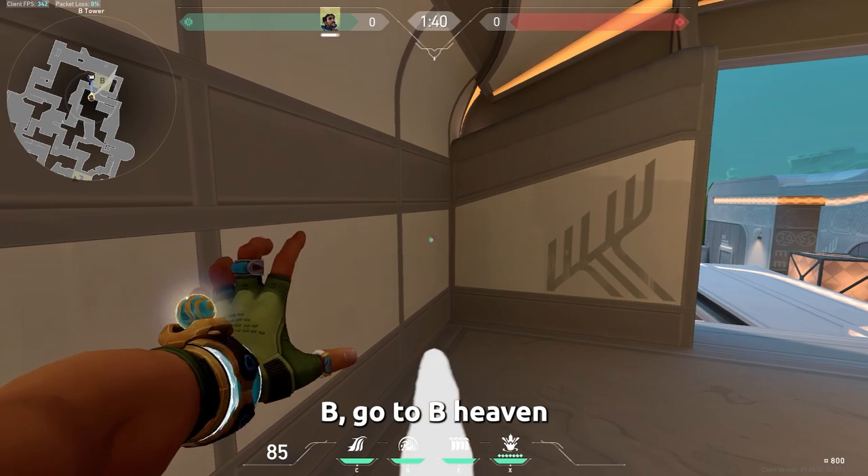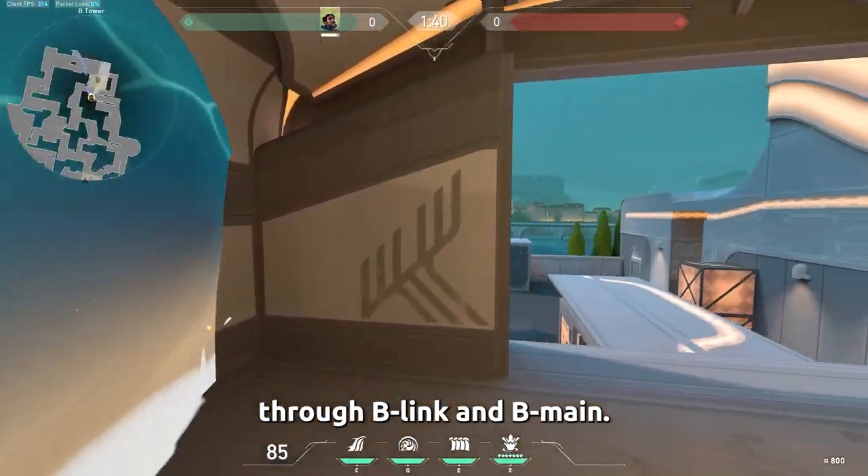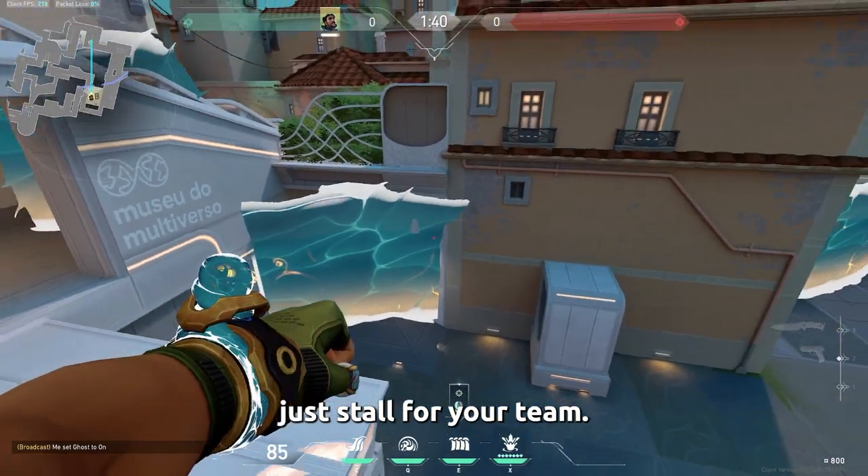If you are defending B, go to B heaven and throw the wall through B link and B main. Now you can reposition or just stall for your team.